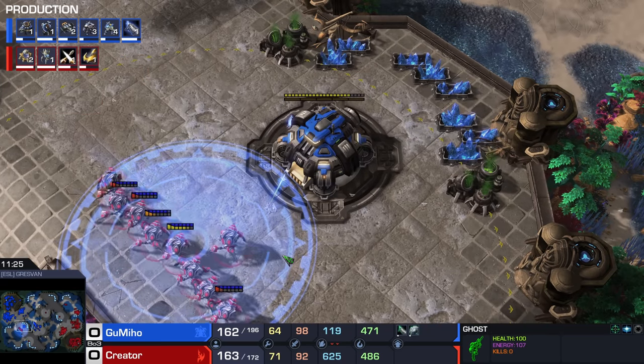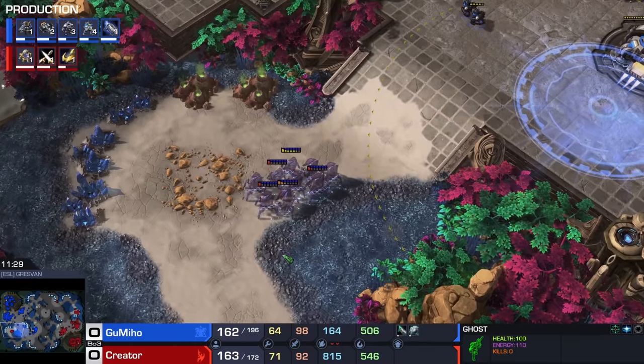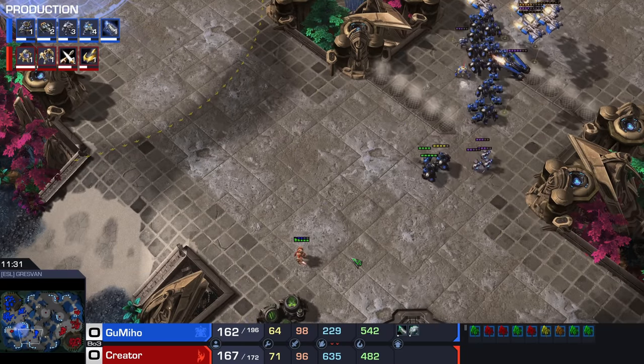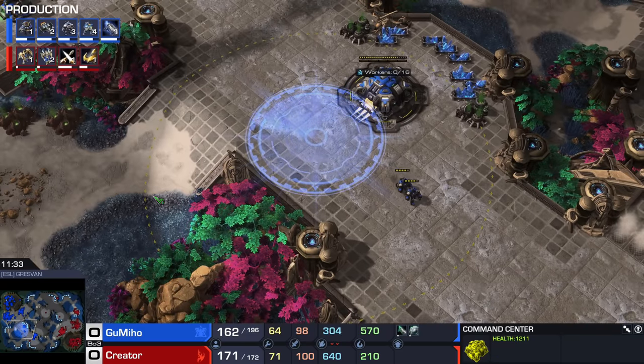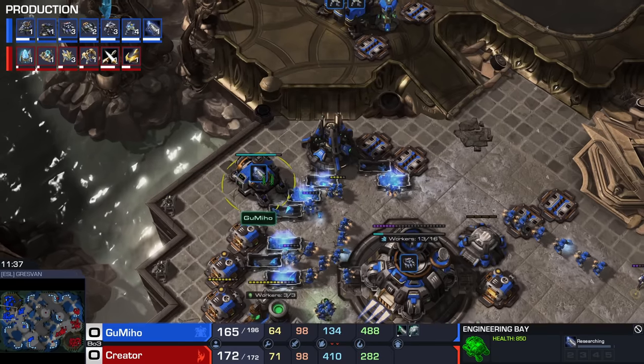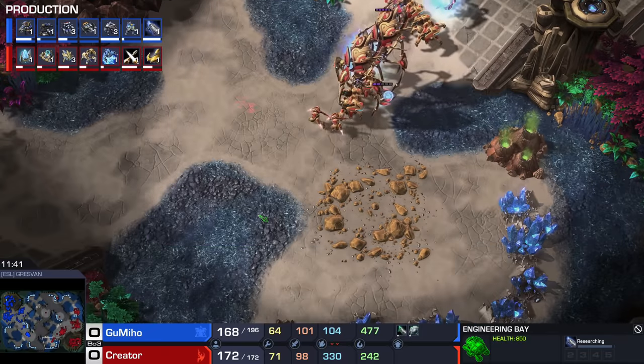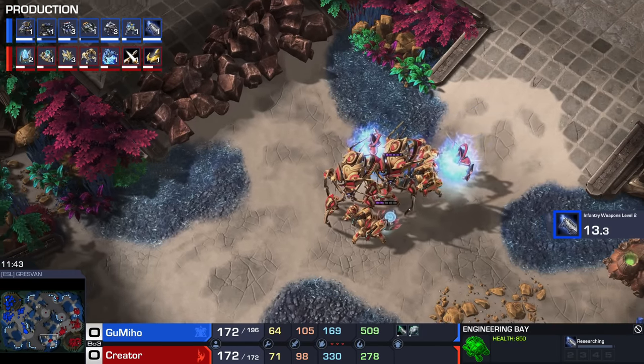Stalkers over here actually find the 4th Command Center. They have to be a little careful though. I was going to say a recall, because there's a very good chance these units will get cornered. Plus one starts up for Creator. Plus two is just about to finish for Gumiho, although he's not going for the plus two infantry armor just yet.